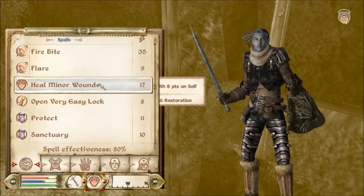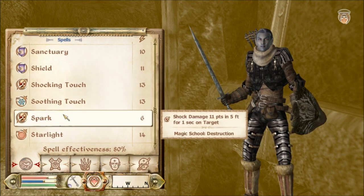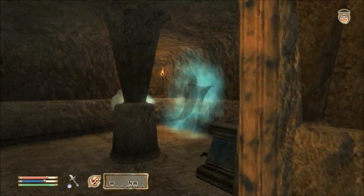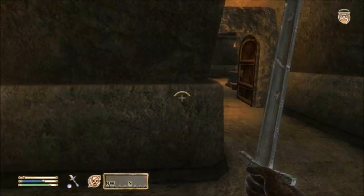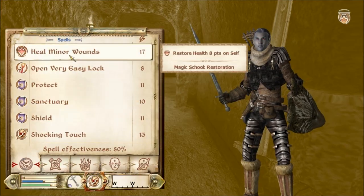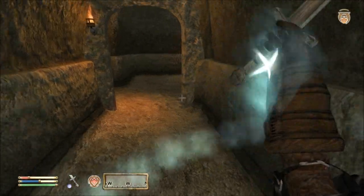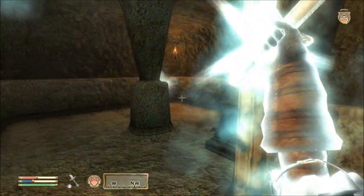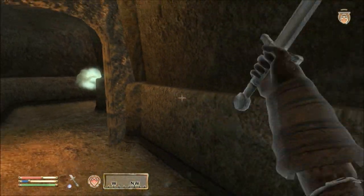Behind there. Have I got a flare? No, rubbish. I suppose I'll have to use spark, won't I? That'll probably damage my ghost though. ZAP! ZAP! At least my ghost's got distracted. ZAP! ZAP! ZAP! ZAP! God, this is gonna take forever. At least he's not trying to attack me in melee. That would prove disastrous. My magic is not looking too good. I'll let it recharge for a moment.